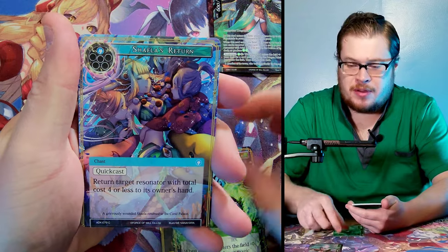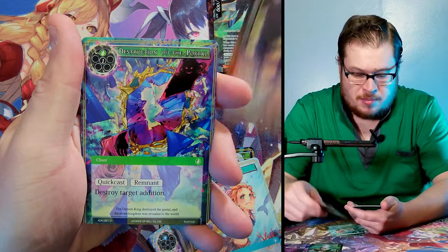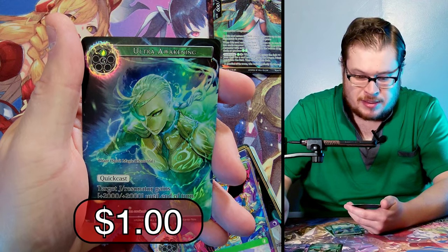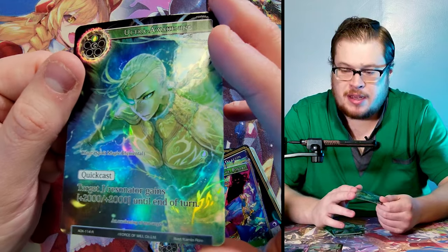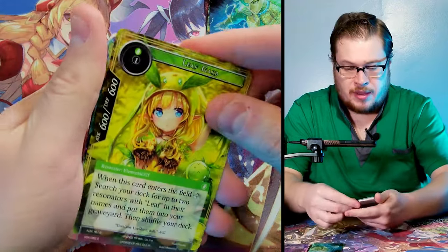Let's keep cruising. We got Crier Mermaid, Bloodsucker Demon, Leaf Golem rare, and Ultra Awakening as our nice rare full art — look at that guy, pretty cool. Mermaid Aquaman-type dude here with Atlantean armor on and everything.